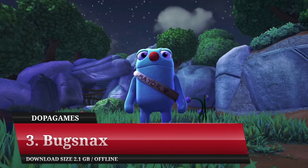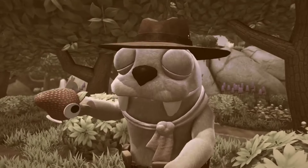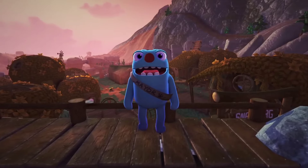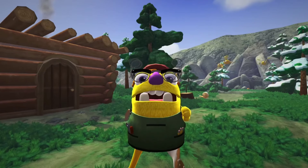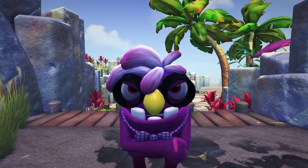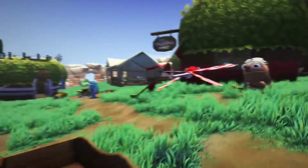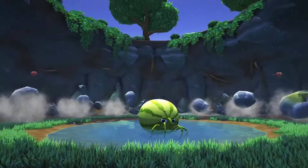Number 3: Bugsnax. Still with animal hunting games, the next best stealth Android game in 2024 is Bugsnax. However, different from the previous game which had a realistic concept, this game is packaged more casually. Instead of hunting animals like in the real world, here you will hunt Bugsnax — creatures that are the result of a combination of insects and snacks. With this unique concept, the game provides many unique creatures that you can catch. Each one has its own way of being caught, and because it has a hunting theme, the stealth elements are also presented well, requiring you to set traps, sneak around, and so on.